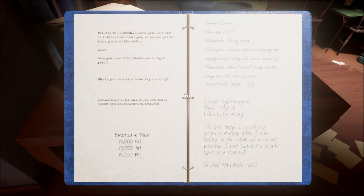Welcome to Hunrath — please give us a bit of information about you so we can get to know you a little bit better. Name, date you came from (please use four-digit year), where you came from (country and city), circumstance under which you were taken — please note any danger you noticed. Emptied and filed. 12,000 AH, 13,000 AH, 15,000 AH — what does that mean? Samuel Caron, January 2017, was driving his supply truck along the coast south of Manakara, Madagascar when he was washed away and the seed appeared. 15,257 AH.